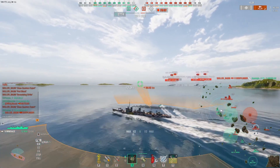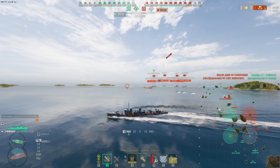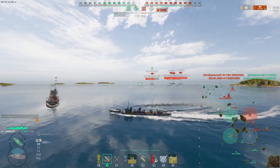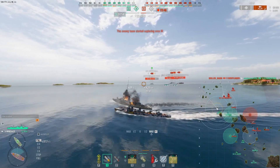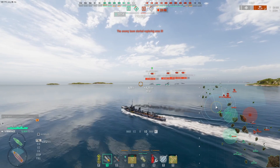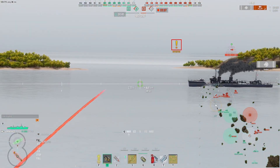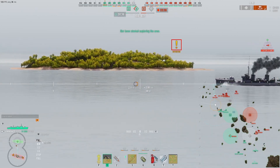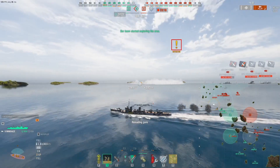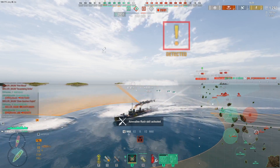The Derflinger takes another scalp — there goes our Nicholas. The Minikaze got their New York though. It's hard to punish ships that are turning away — your torpedoes aren't very long range, so you're really looking for targets that are pushing in. Ships going into a cap are great. The guns aren't terrible but I just missed with all four shots — the rust is real. I haven't played this ship in a long time but I'm sure it'll come back to me.